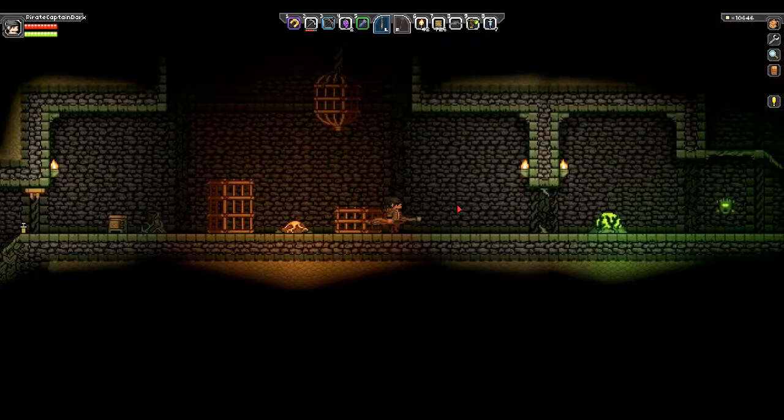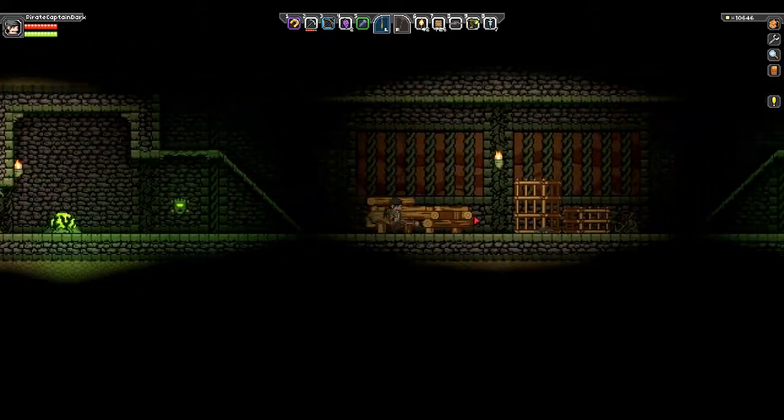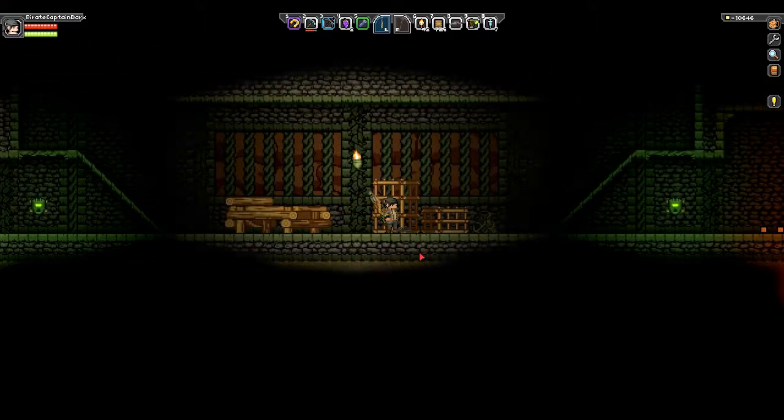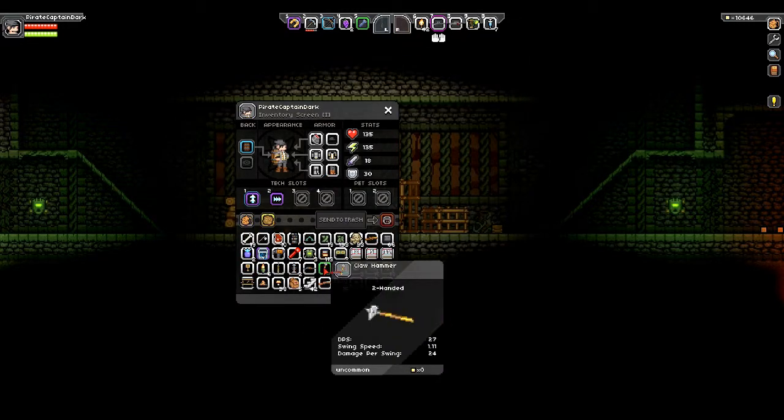I wasn't able to record that prison episode, but it looks like we found another prison. Given that was a human prison, this is like an avian prison. Oh my God, we missed a gun here. Let's throw away that. Holy kill eagle. Wow, the rate of fire on this sucks, let me just say that right now. I like this — I'm just going to switch out this for my gun here.